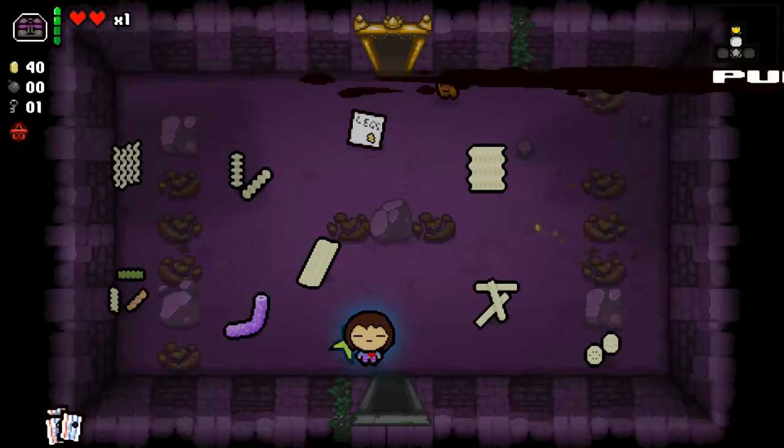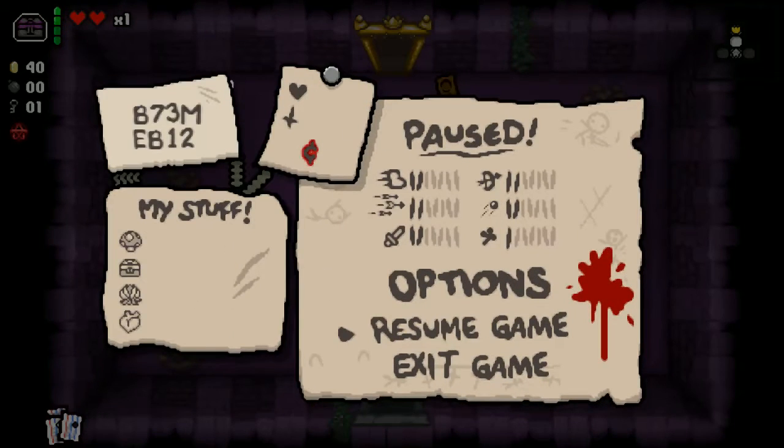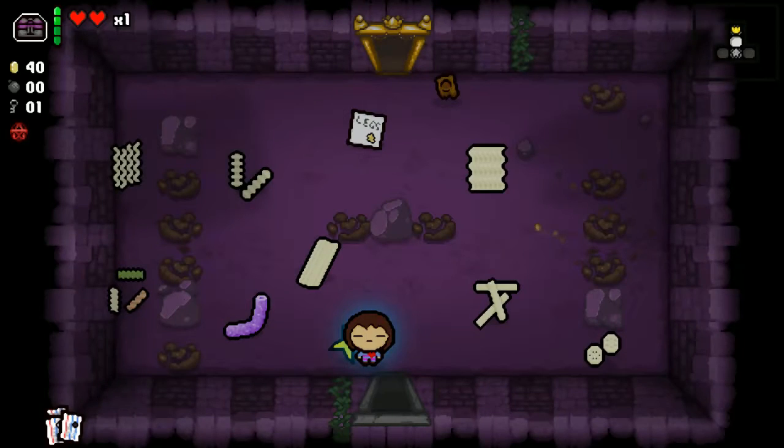These punch cards are actually the in-store credit trinket. As long as you hold it, all the items in the shop will cost zero cents. However, once you buy something, they just disappear.